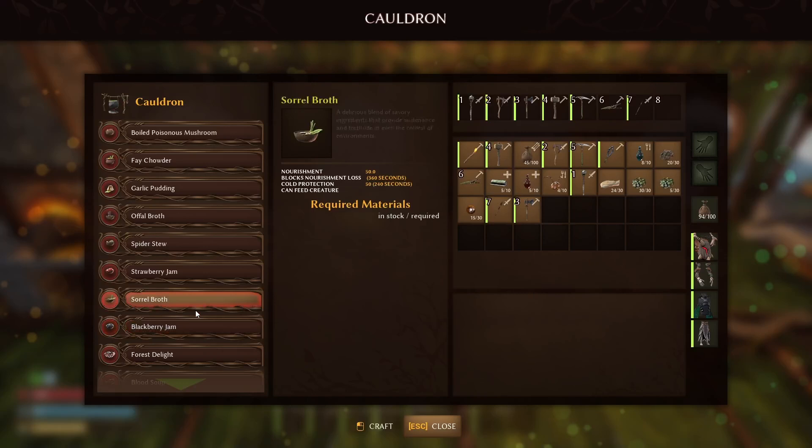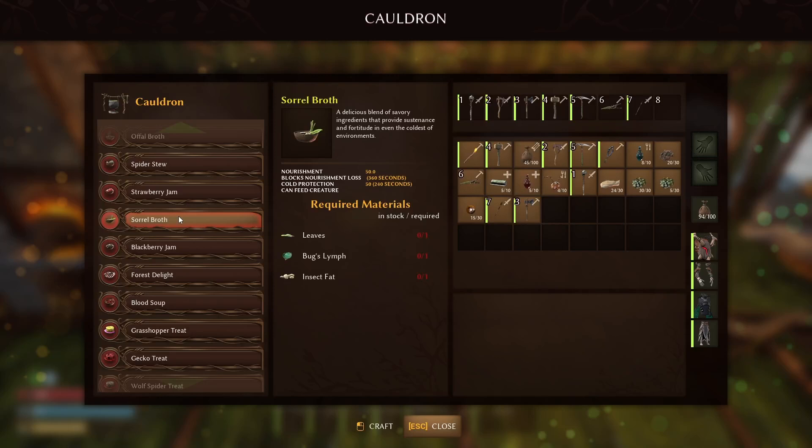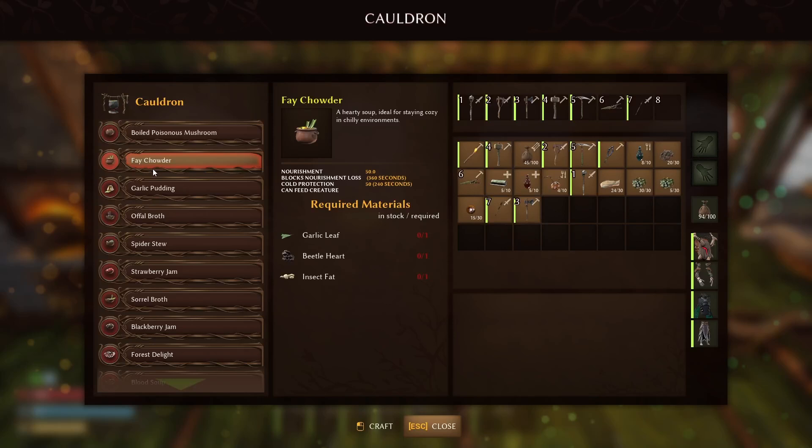Moving on to the cauldron phase. The cauldron phase has a bunch of different dishes, and just like the campfire phase, they all do pretty much the same thing — with the exception that a few do not have cold protection. The Forest Delight does not have cold protection, but a lot of the others do. We want something with cold protection, and for ease of farming, we have the Fae Chowder. All you need to do to make it is kill beetles and harvest garlic leaf.